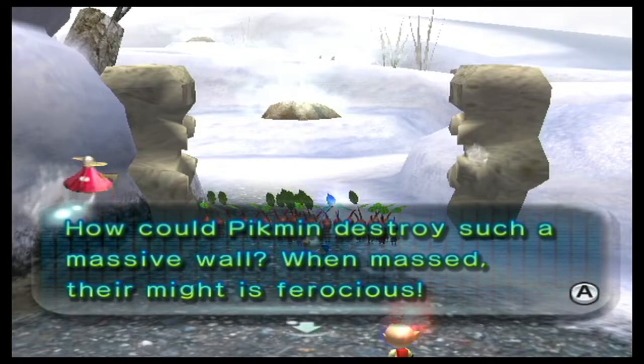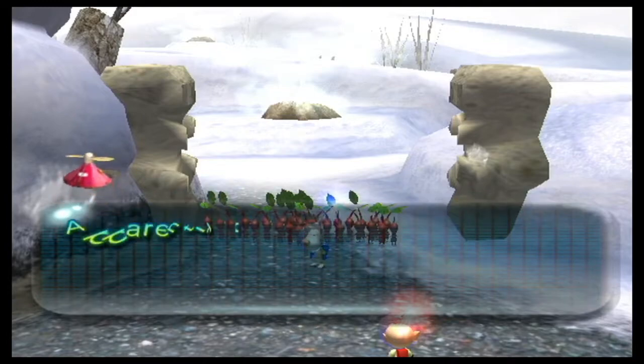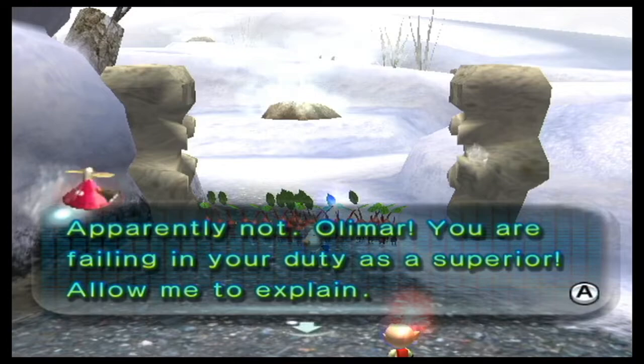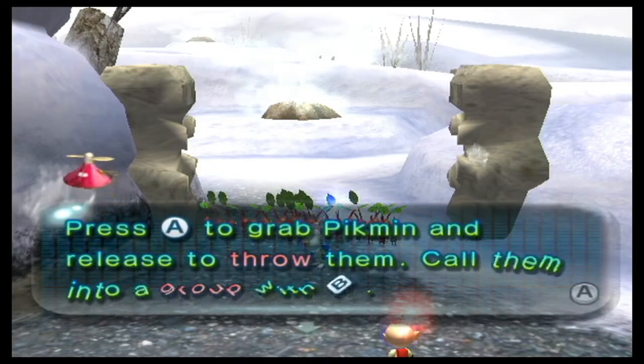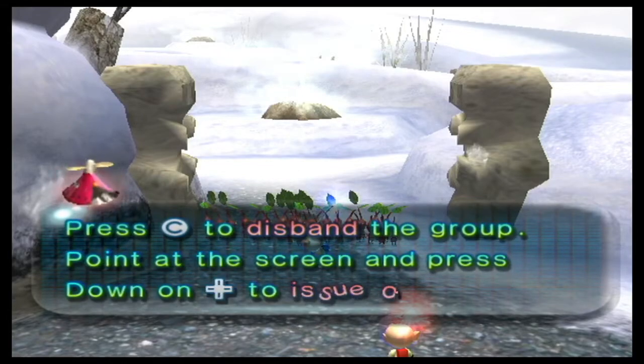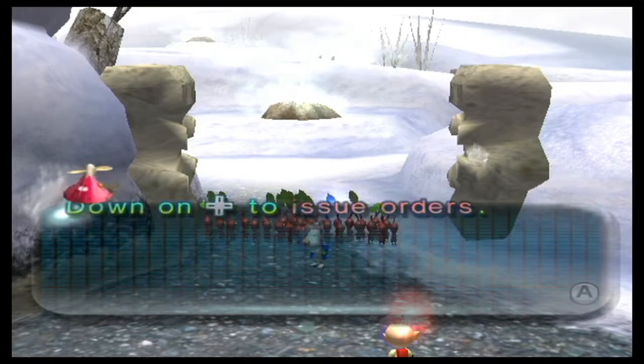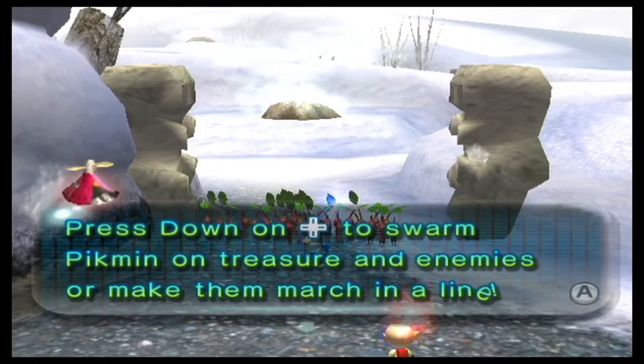How could Pikmin destroy such a massive wall? When massed, their might is ferocious. Louie, did Olimar instruct you on proper Pikmin commanding protocol? Apparently not. Olimar, you are failing in your duty as a superior. Allow me to explain. Press A to grab Pikmin and release to throw them. Call them into a group with B. Press C to disband the group. Point at the screen and press down on the D-pad to issue orders. Press down on the D-pad to swarm Pikmin on treasure and enemies, or make them march in a line.